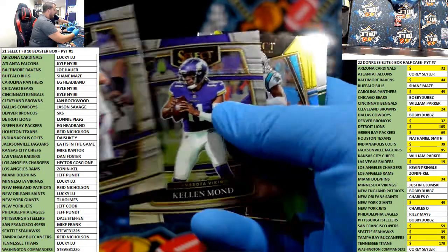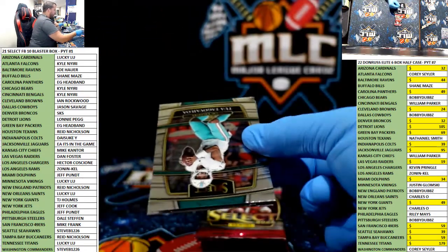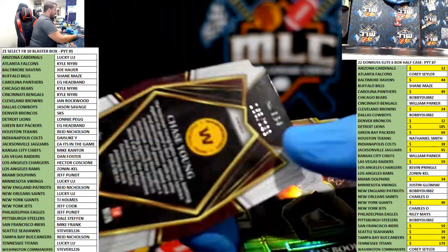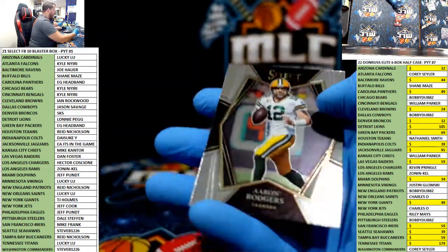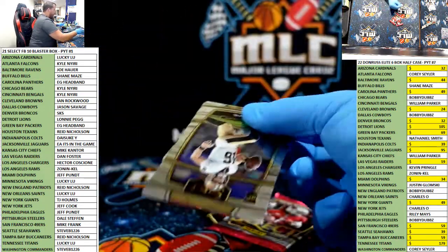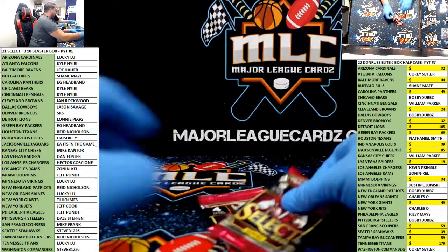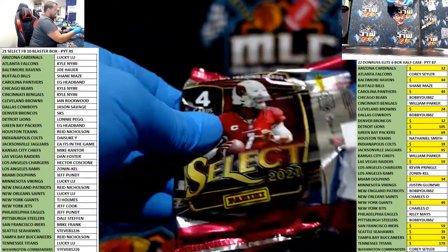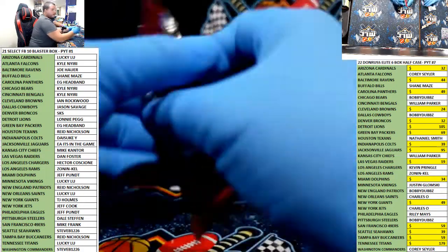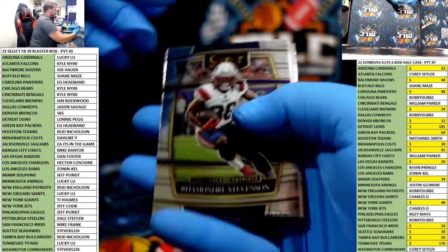Terrace Marshall green yellow. Chase Young bronze for the Commanders, out of 199. Ian Book green yellow for the Saints. Justin Fields. DJ Moore silver. Devonta turbocharged. Michael Carter. Last pack mojo — I'll be hella shocked if it's going to go tonight.